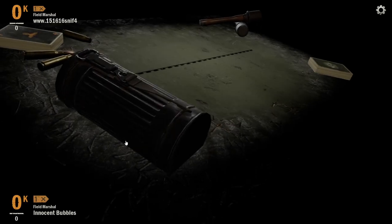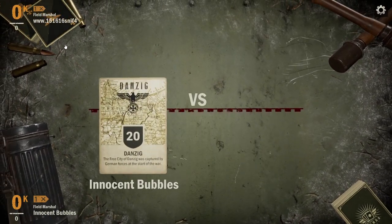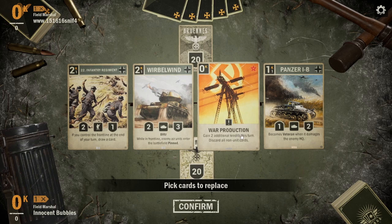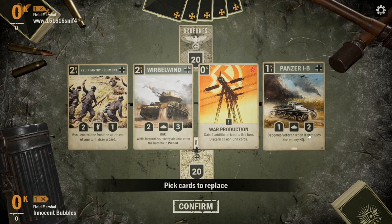Here we are in the first match. We are up against another Germany deck. At this point I'd seen a fair amount of Germany control so I was expecting that. The Wurbelwind is not too effective — it is good against Comet but not too good against Germany control, it's more for things like Grid Air. So I thought we'd put back the Wurbelwind, go for the Turn 1 Panzer B and then go for the Turn 2 War Production to push it up and dupe it.